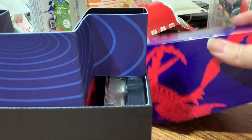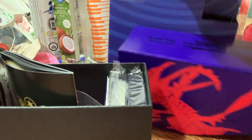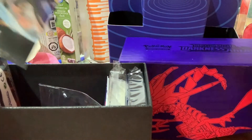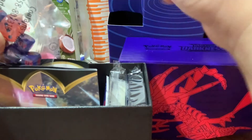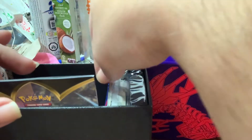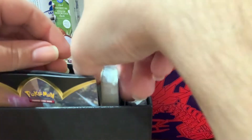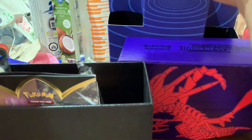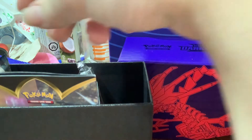You got a Raichu card! That's sweet, I love Raichu — it's my favorite. I'm gonna have this. This is what you got — get dice, these things, these are the tall line that you use. And then sleeves and more sleeves. Yeah, I like the sleeves.